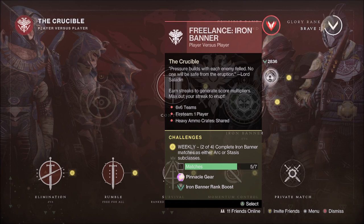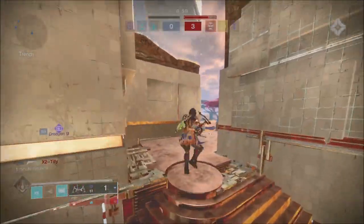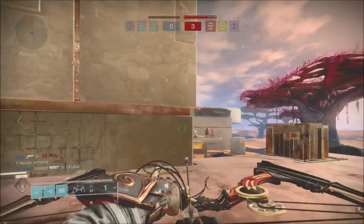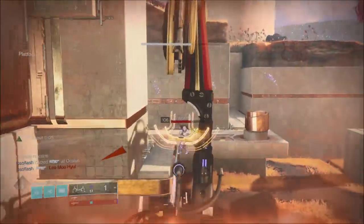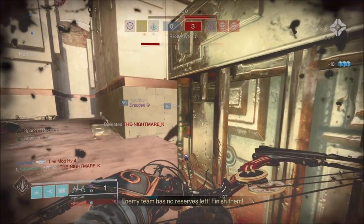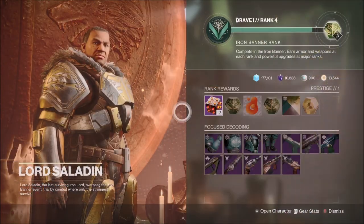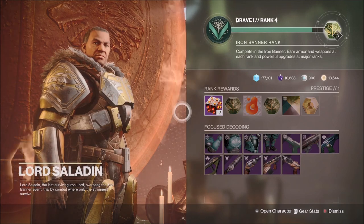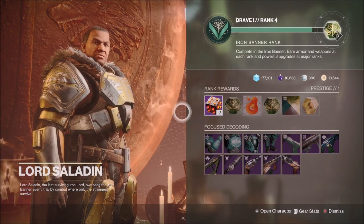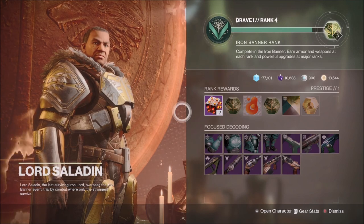From 3 games for your first Pinnacle, up to 18 in total for all 4 Pinnacles. Pinnacle rewards will give you plus 5 to your power level if you are below the power cap of 1580, but if you are at 1580 the Pinnacle will give you plus 2 in light. Players can rank up with Lord Saladin to receive rewards from his reward track, and equipping any Iron Banner armor, ornament or weapon, plus an Iron Banner emblem, will progress your rank faster.